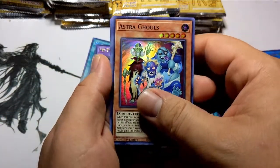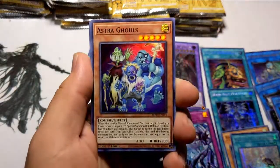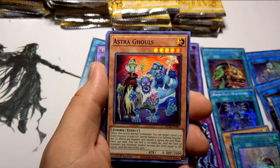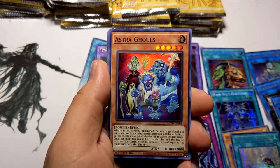Astrograph Sorcerer — nice, I could use that for my Zombie Highlander deck. I almost had my chance to get two cases of whatever Eldlich the Golden Lord is in but the seller backed out on me. But I'm going to try to get one of those on camera for you guys.